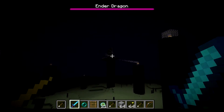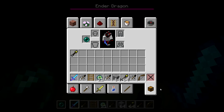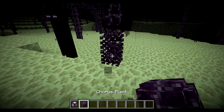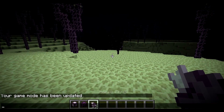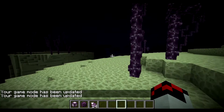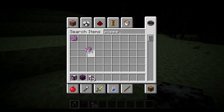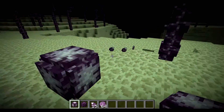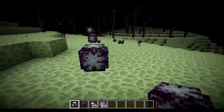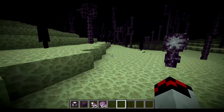Now if you spawn the ender dragon, his towers are protected by cages and he will actually protect them. More importantly, here are the new chorus plants. If you break one it will break down into all these little chorus fruits, which if you eat them will teleport you like an enderman – which could be bad if you're not paying attention and you walk off the edge. You can also get popped chorus fruit, though I don't know how to craft with it yet. There are also chorus flowers at the top. If you break those off and place them down, they will actually start growing up like the full plant – so you can make a chorus flower plant farm if you'd like.